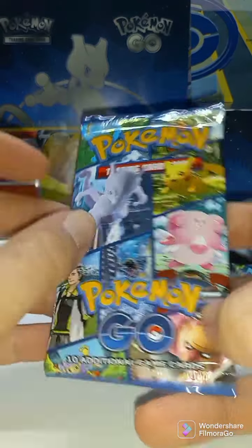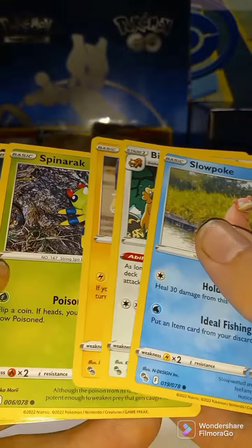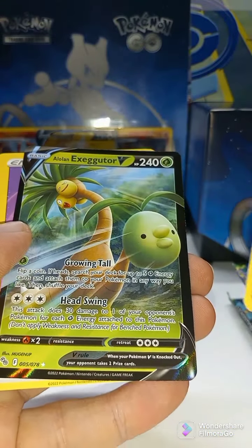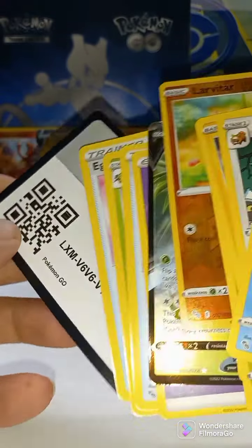Pokemon Go Elite Trainer Box. Looking for that Mewtwo, those Radiant cards, and any of the alternate arts and full arts as well. Oh, we got something — Larvitar Reverse Holo and Alolan Exeggutor V. And a code card.